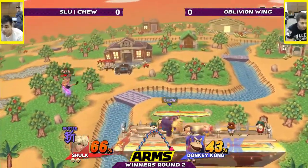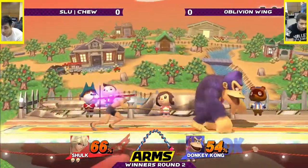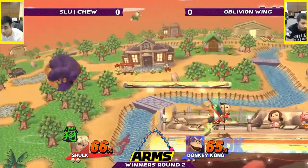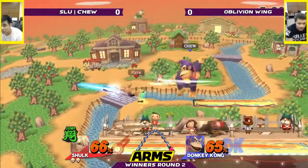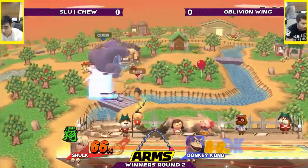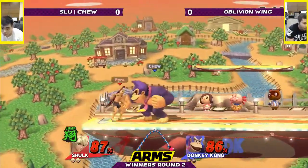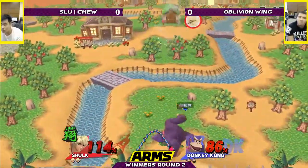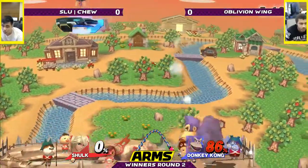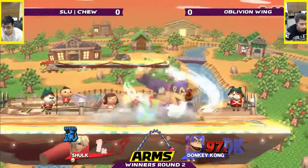That is not a great scenario. One throw leads to like 40% in that Buster. He's switching between Jump, Speed, and Buster, which makes sense. Maybe Smash at the end. Good spike, gets the Cargo, and is able to connect the Ding Dong. That's really good. 86% is relatively low for Donkey Kong — should be able to live for a decent amount of time, unless Shulk decides to use Smash Monado, which I do not think would be advisable.